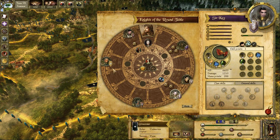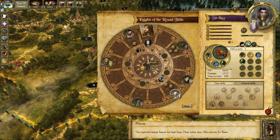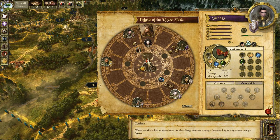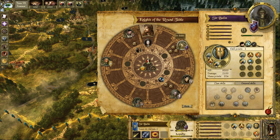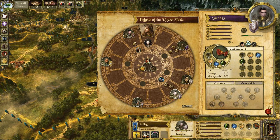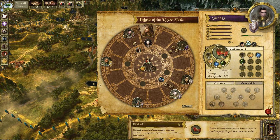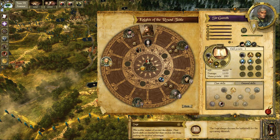The round table exists in the game as well. The round table screen is where you can see all your available heroes and check all the options you have with them. The heroes of King Arthur belong to one of three basic classes: Champions are deadly warriors in battles, Warlords are excellent leaders and liege lords, while Sages are the masters of the mystic knowledge called magic.